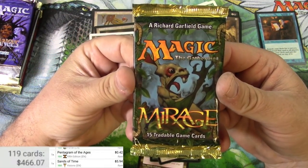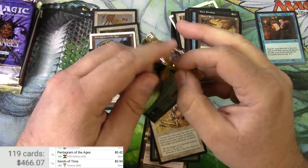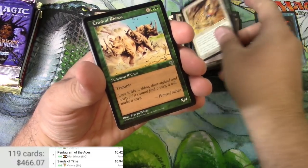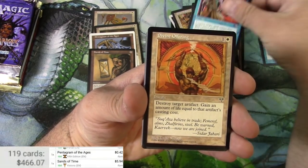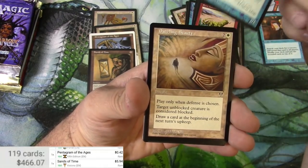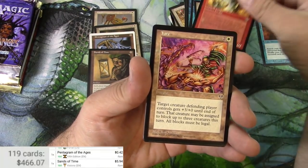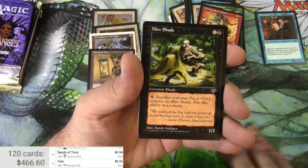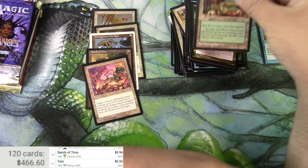Mirage — it would really be nice to get one particular card out of this pack. As my luck has seemed to be with these packs, the odds are definitely against me, but here's hoping. Okay: Crash of Rhinos, Gill Mage, Dark Vanishing, Dazzling Beauty — very nice art on that — Seeing Spirit, Scari. Yare — that is the rare, and it is 53 cents. A far cry from what could have been in that slot. Mirage, Shade Delirium — bad river for the uncommon.